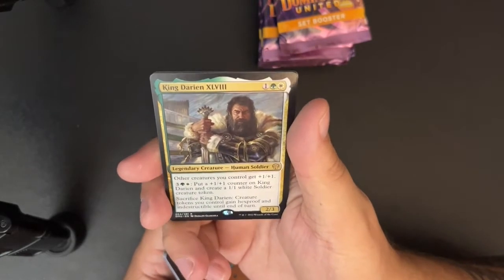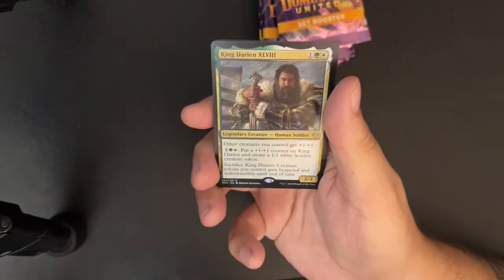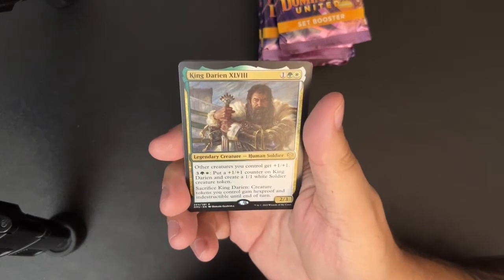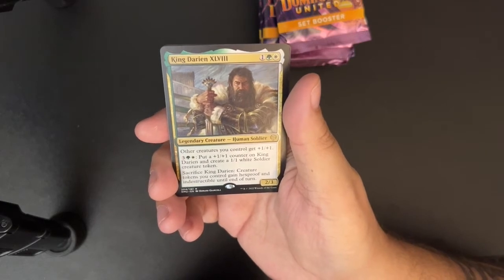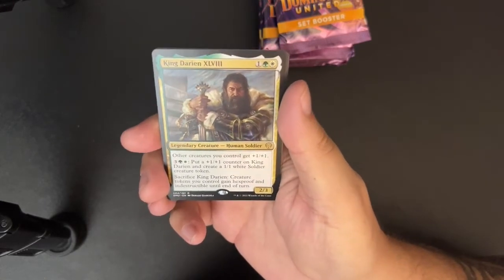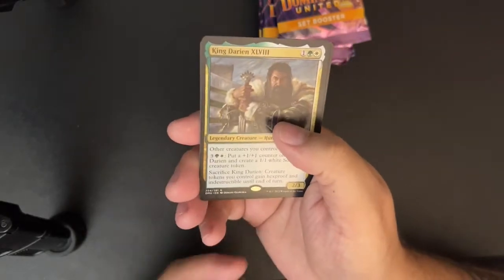King Darlin — that's like the 158th or something, I don't remember what the Roman numeral is. This guy is one, a green, and a white for a 2/3 legendary human soldier. Other creatures you control get +1/+1. Pay three, green, white, put a +1/+1 counter on King Darlin, and create a 1/1 white soldier creature token. Sacrifice King Darlin — creature tokens you control gain hexproof and indestructible until end of turn. It's fine, I might play it in a token deck but I don't think I'm going to build around this guy — there are just better options.